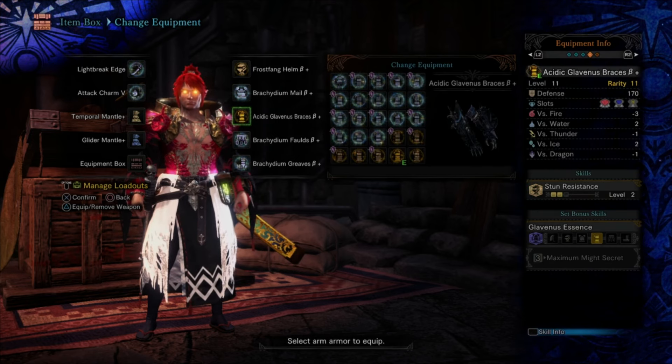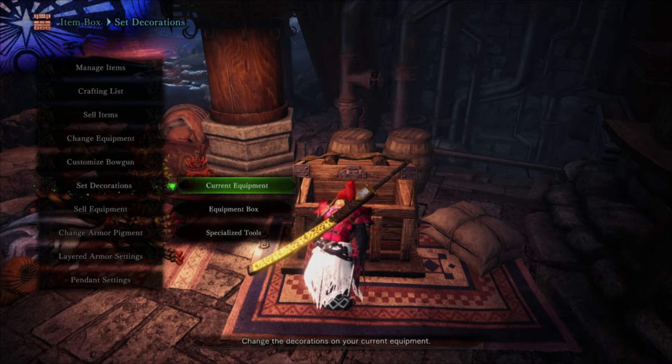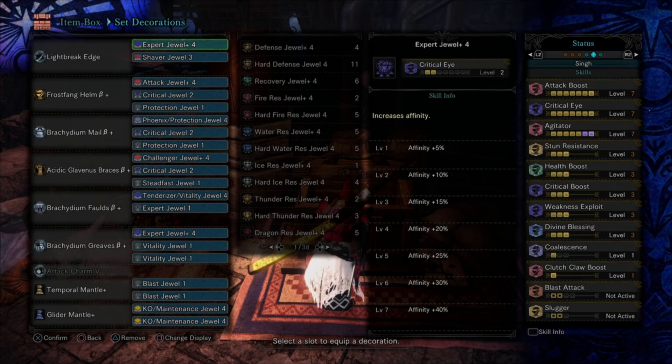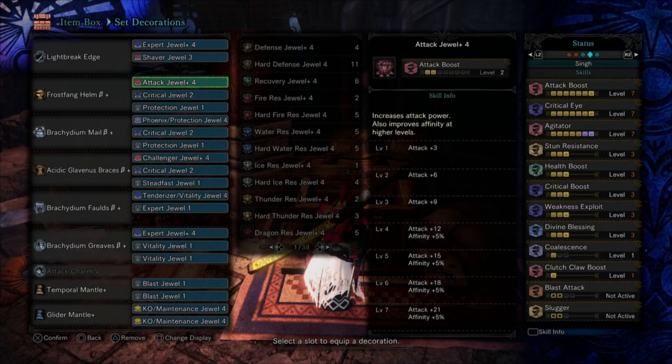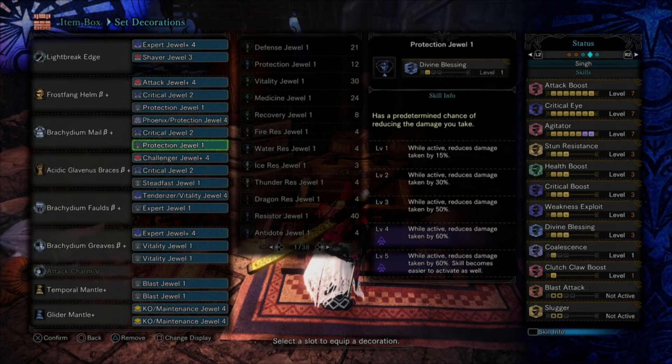You're going to use the Acidic Glavenus Braces beta for the two Stun Resistance. This is going to be a very comfy set — you'll have the ability to slot a lot of different things. We have Attack Boost maxed out by using an Attack four deco. If you don't have that or a combo attack jewel, you can add something like Fortitude or Flying Attack or anything you want.